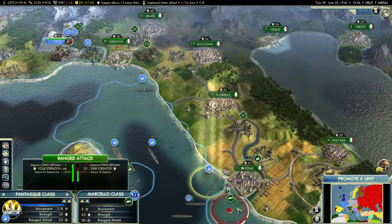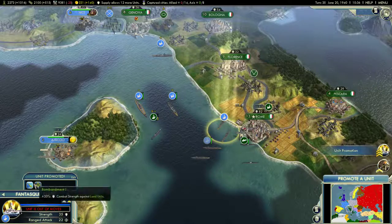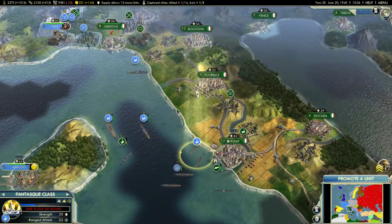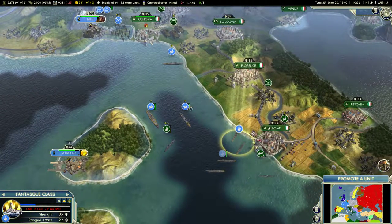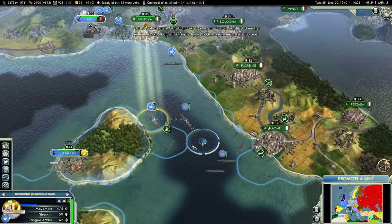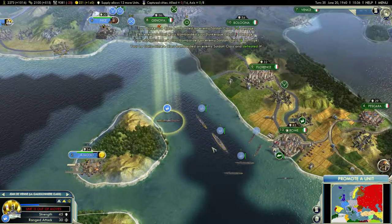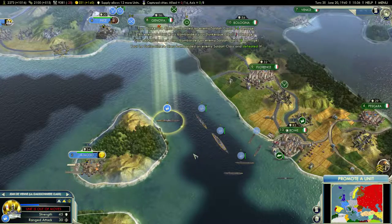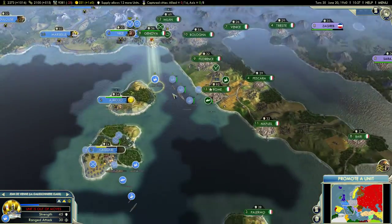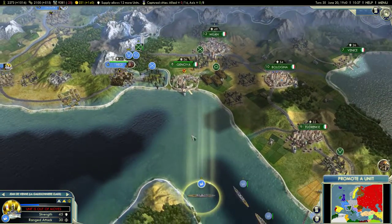Let's send this destroyer over to do battle with that submarine, hopefully push them out so we can get a proper blockade of Rome going. However, if they're smart, they would move out this battleship into the open seas. Let's go ahead and hit this destroyer — boom. So that is the strategy against Italy in the Med: isolate individual units, destroy them, and basically keep the pressure up by capturing islands and blockading ports until their navy is more or less rendered ineffective.